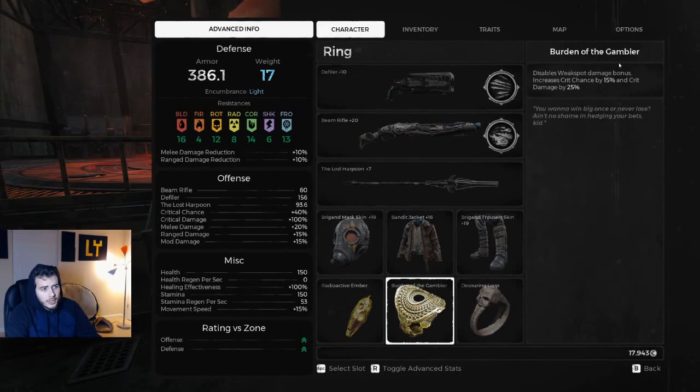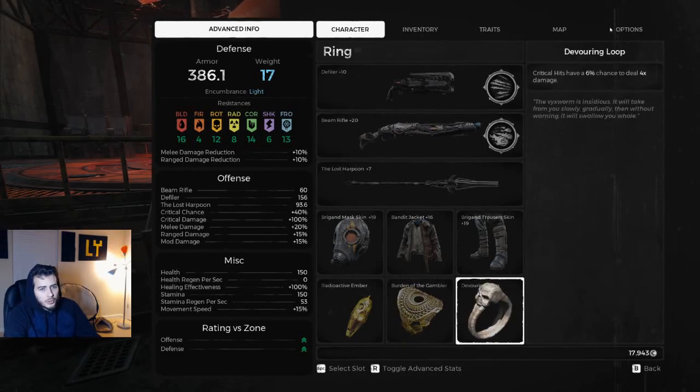He went with Burden of the Gambler — disables weak spot damage, but increases crit chance by 15% and crit damage by 25%. Then he went with Devouring Loop: critical hits have a 6% chance to deal four times damage. Devouring Loop is pretty much awesome in any build. Most builds have inherent crit chance, making Devouring Loop good without needing to heavily stack into crit chance — though it is better if you do, because Devouring Loop will have more procs. It's a great all-around ring and a lot of fun.